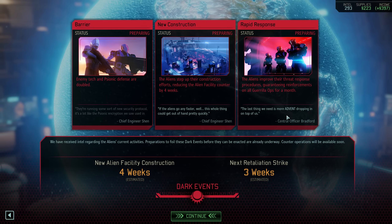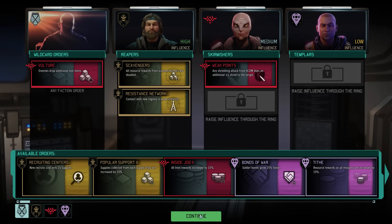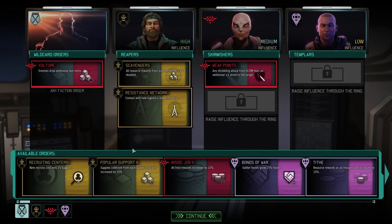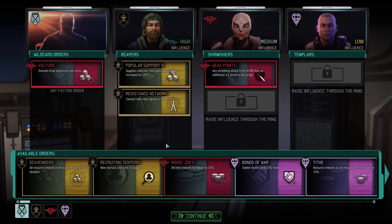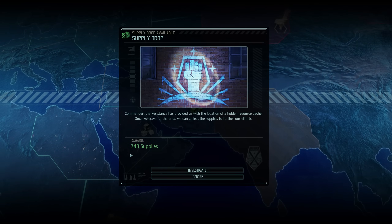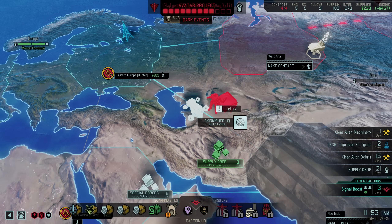Our next chance to counter them is coming up shortly. Moving on, we have resistance orders, and we're making a slight change — since we don't really find ourselves scanning reward rumors all that often lately, we'll change this one out and replace it with Popular Support, increasing our financial yield from supply drops. Let's hope this doesn't come back to bite us; the rest stays as is. Our supply drop holds 743 supplies for us, and we'll grab those eventually — for now let's keep scanning.